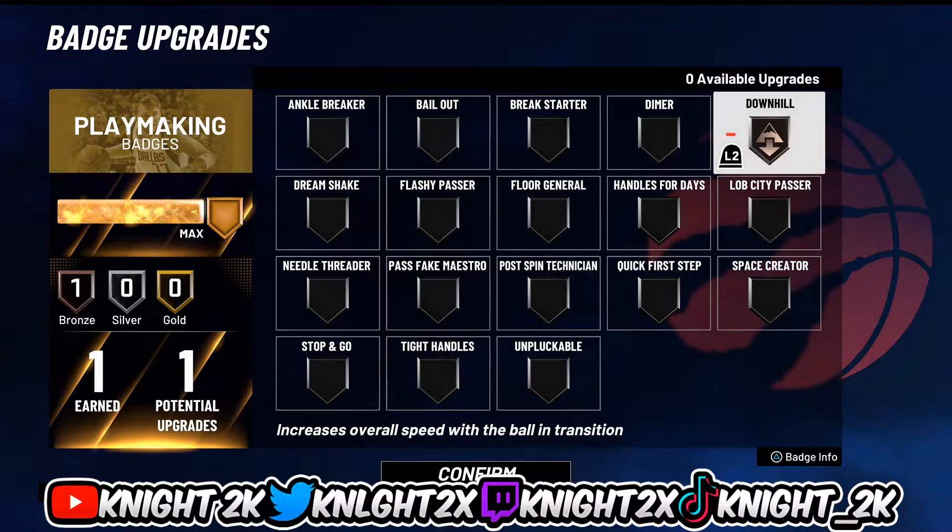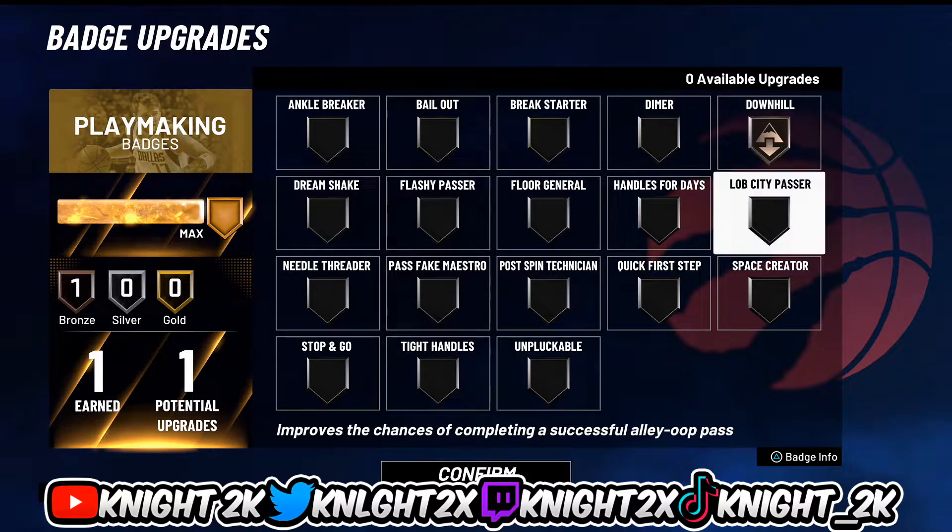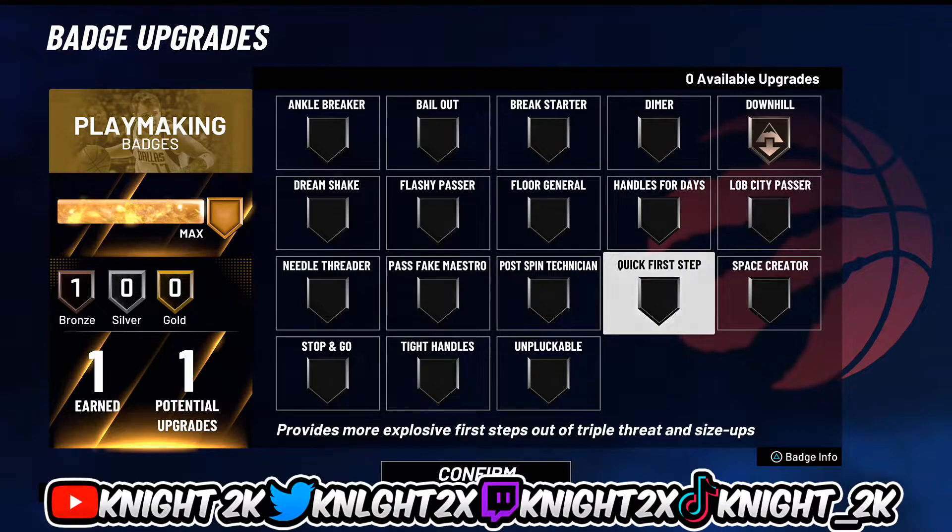For the one playmaking slot I put on downhill — so if I get a steal or a block I can run down and get a dunk. Downhill makes your player really fast. If you choose the playmaking build, do gold downhill, gold quick first step, and then one bronze badge.